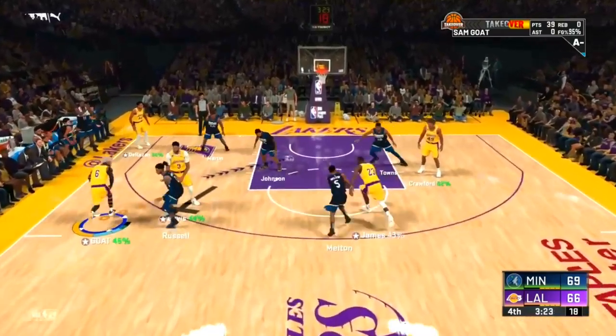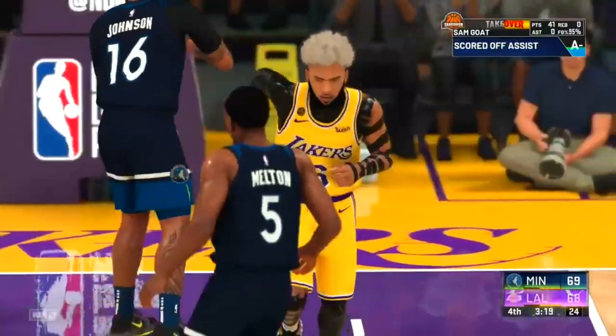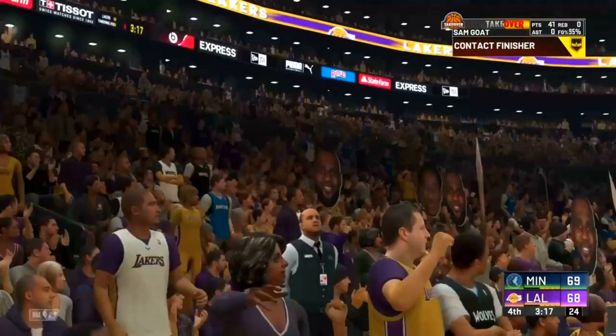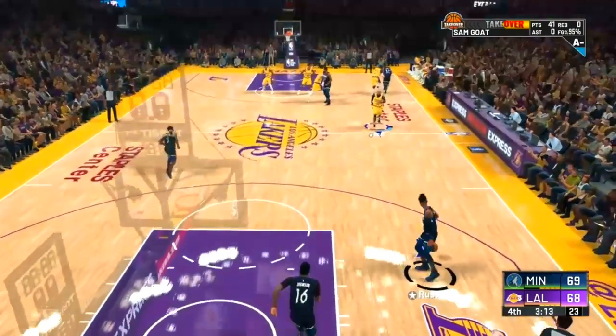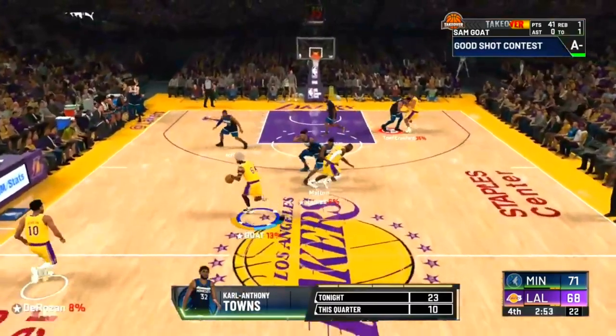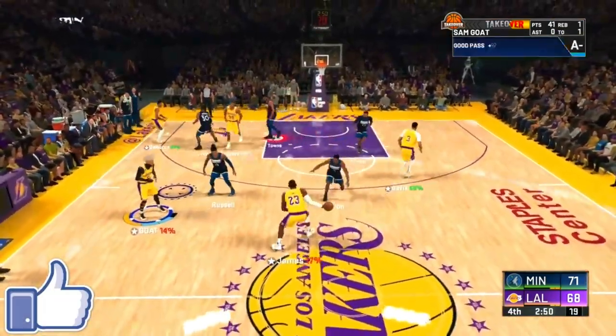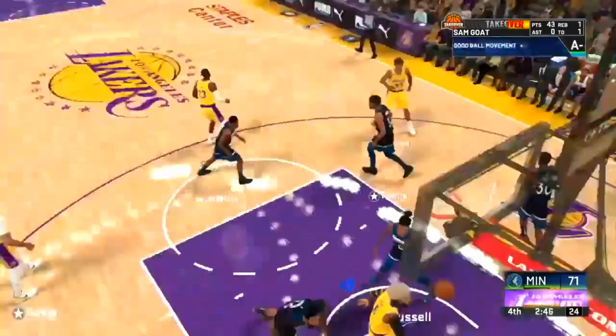I maxed out my 11 finishing badges in I think one or two days — it was very quick. I got around 8, 9, or 10K a game depending on the minute quarters I played. I always do five to six minute quarters — the shortest quarter length — and I still got around 7K a game just doing that method. And I don't have any finishing in my pie chart, so it is much harder for me to do.